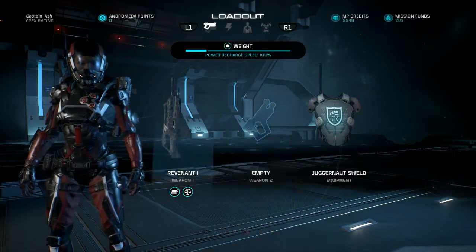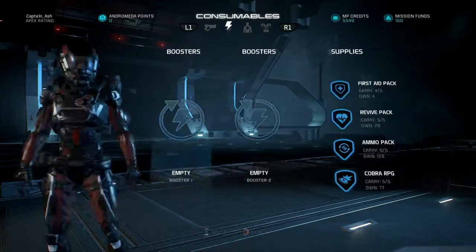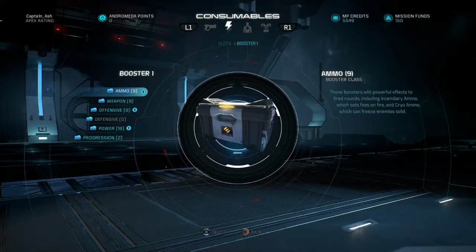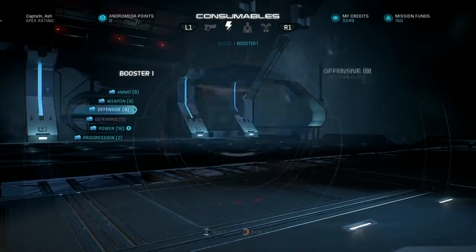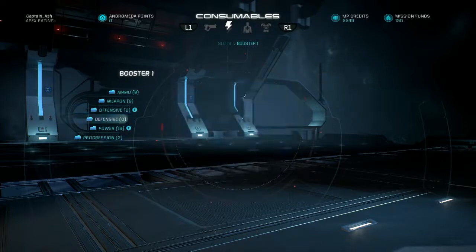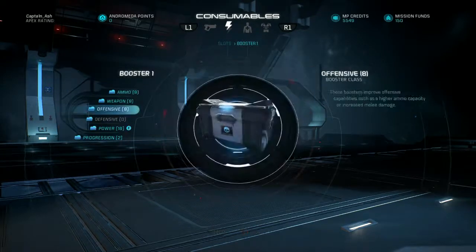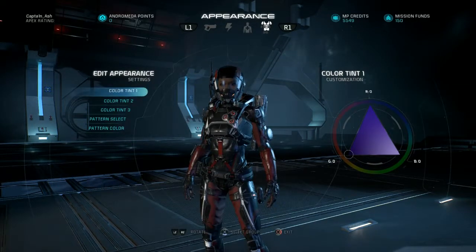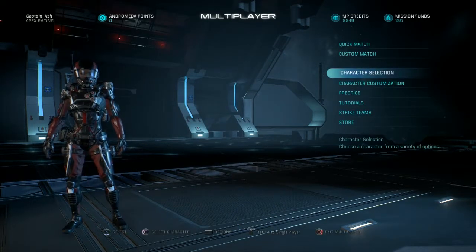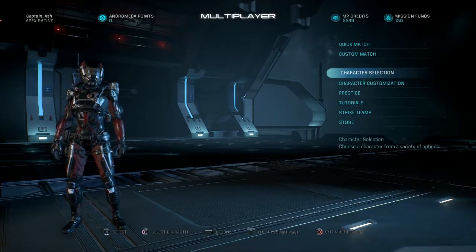As for weapons, I've got the Revenant on this so it's more of an assault rifle build. I go with disruptor rounds and maybe a headshot damage weapon — it depends. That's about it really, so hopefully we'll get ourselves a good game with this character.